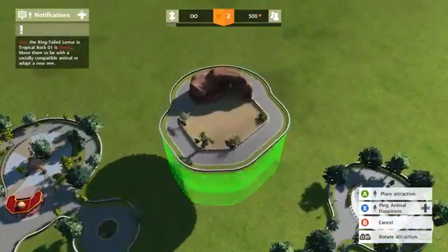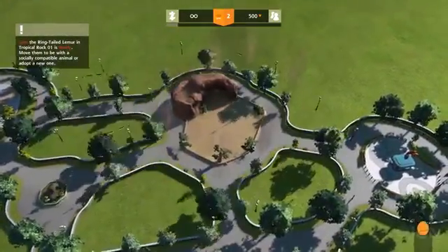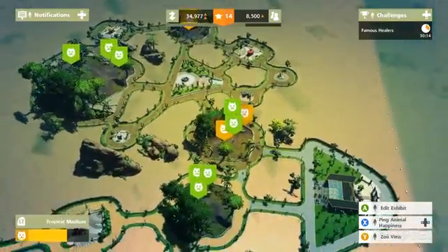Plopping down new locations automatically adds the most accessible path for your guests to get there, which, while convenient, takes away some creative freedom. Considering I'm supposed to be making the zoo of my dreams, it's annoying that I'm unable to decorate how I please.